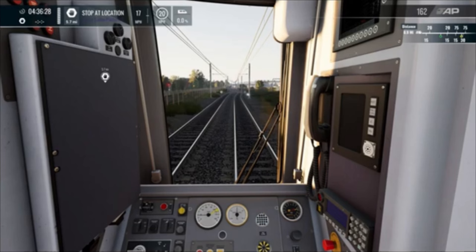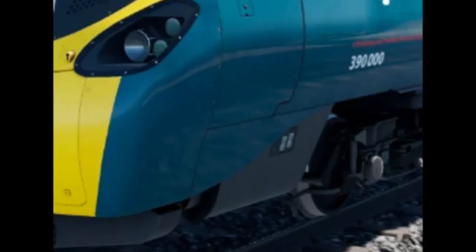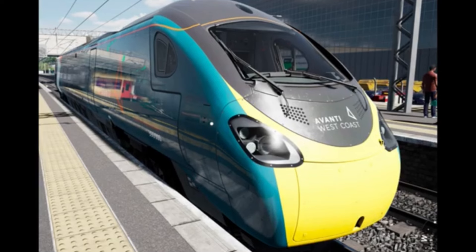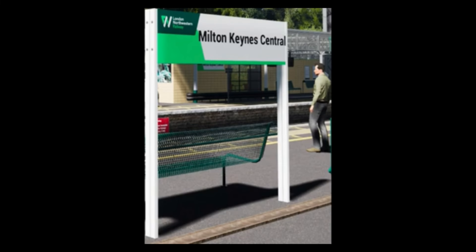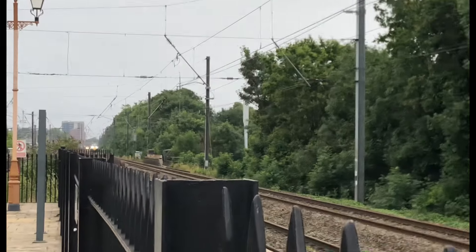Inside of the Class 350 and the 390 — so this is probably a West Coast Mainline update. It looks really nice inside the 350 as well. You can play as a guard. There's a photo of Milton Keynes Central.